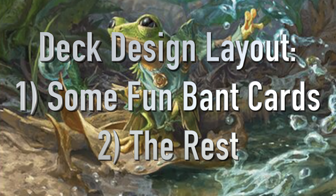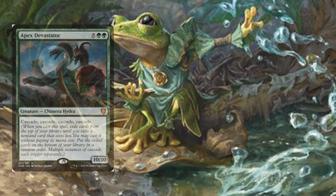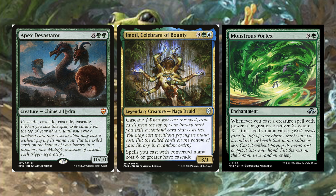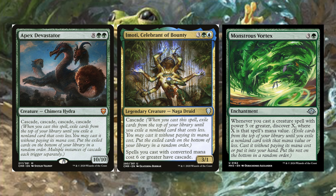The first couple of cards I'm calling Cascade, Cascade, Discover. We have Apex Devastator, Emoti, Celebrant of Bounty, and Monstrous Vortex. Apex Devastator is 8 green green, a Chimera Hydra creature with Cascade, Cascade, Cascade, Cascade.